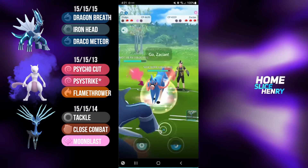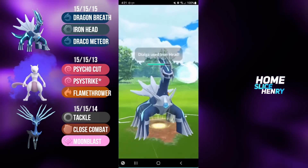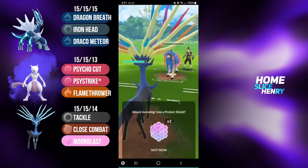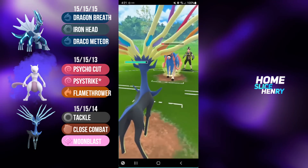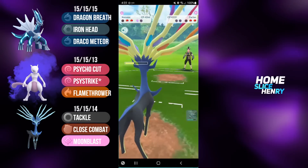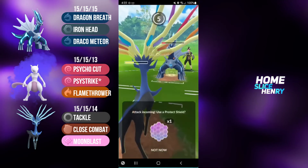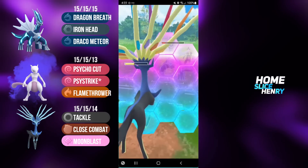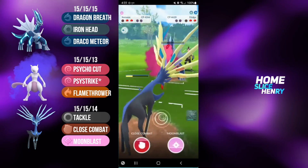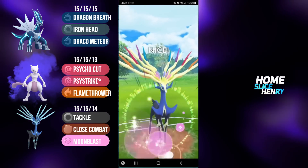I'm going to bring in my own Dialga. They pivot into Zacian, and I fire off the Iron Head, doing massive damage. I then safely bring in Xerneas to farm down. Xerneas tanks whatever they throw and fully commits to the farm down. They fire off Play Rough - does quite a lot of damage - but Xerneas farms down before they reach their next Play Rough. Opponent still has Dialga with a move, so I commit the shield and tackle down. In the back they have Yveltal, and this game is over.